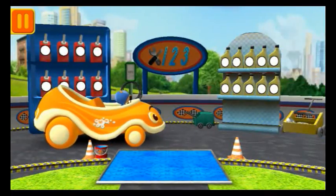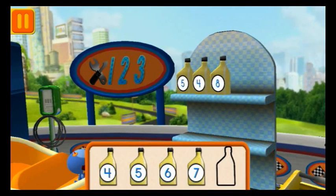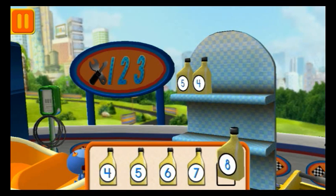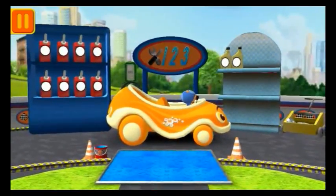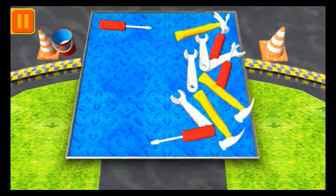Time for a pit stop! Drag the oil cans into the right order, from smallest to largest number! Good! Next! Bot has a lot of tools. Tap on the group that has more tools! Good!